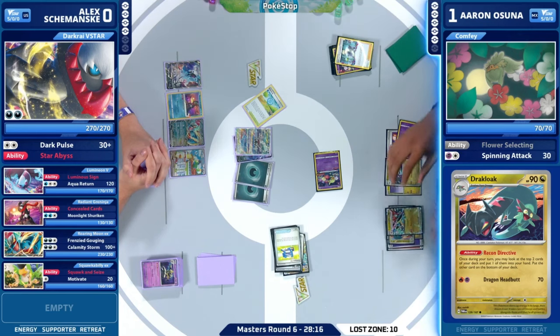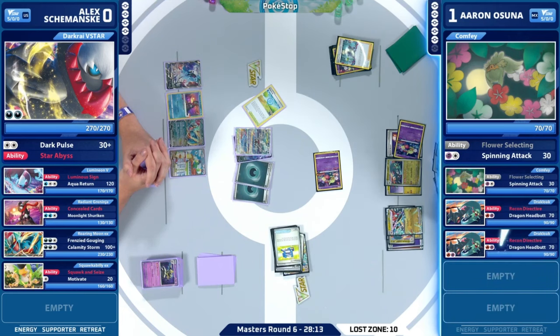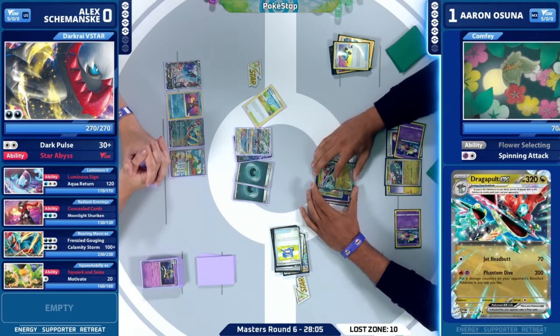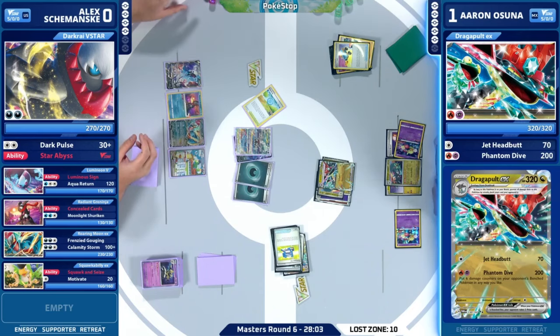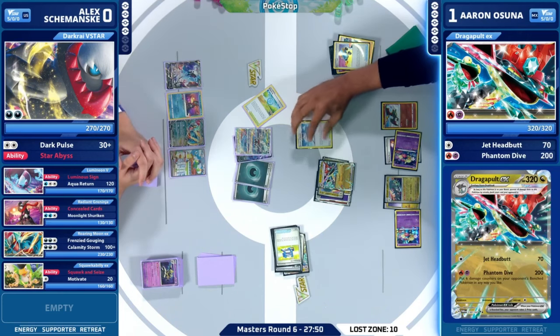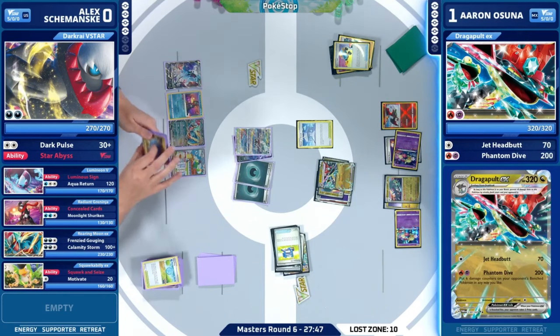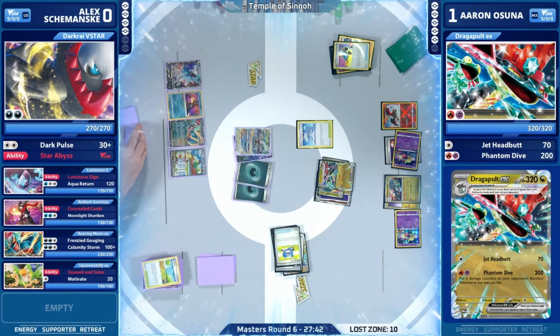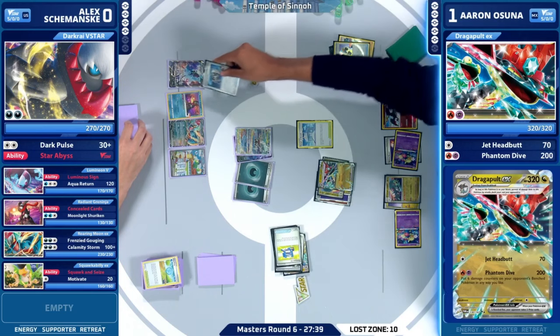When you're playing against a deck like Lost Zone, you're not really going to expect too much disruption from your opponent. They want to build a big hand as fast as possible and then just keep it the entire game. Aaron is playing one copy of Iono, but it was one of the first cards sent to the Lost Zone this game — so Alex doesn't really need to worry about his hand getting disrupted too much, and you can play the game better knowing that.